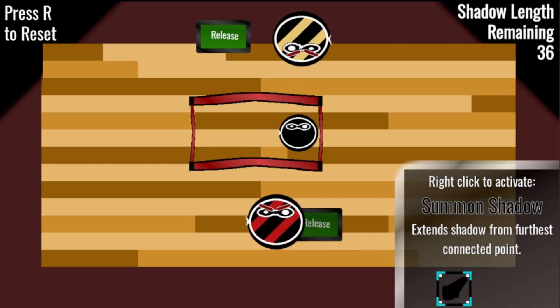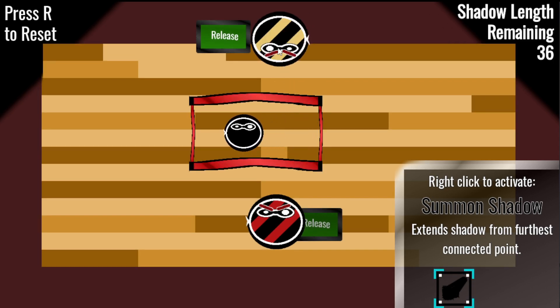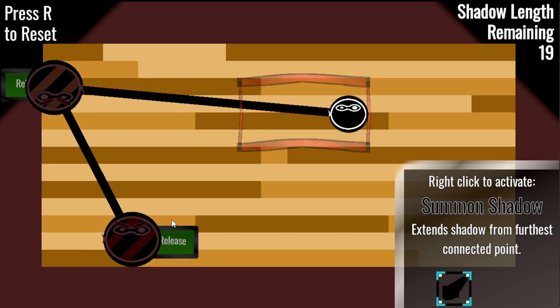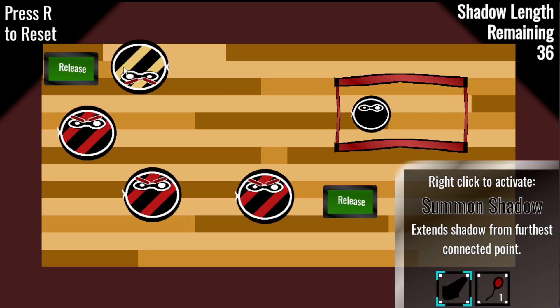I decided to add these yellow upside-down enemies that give a ton of reach to your shadow, and they do the opposite of your movement. I ended up making three new levels with these guys, and there weren't any issues. It was a bit rushed, though, so the difficulty curve kind of just drops off.